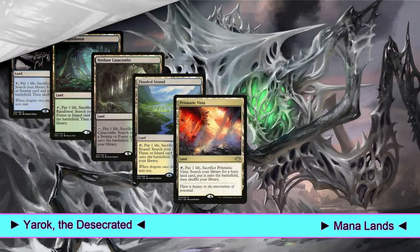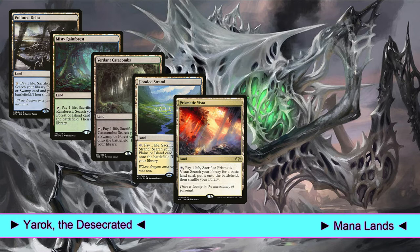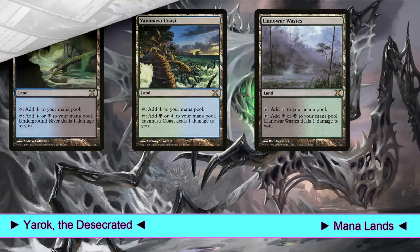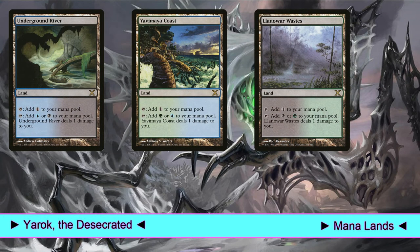We play 5 fetch lands: Polluted Delta, Misty Rainforest, Verdant Catacombs, Flooded Strand, and Prismatic Vista. And we play the 3 shock lands: Watery Grave, Breeding Pool, and Overgrown Tomb. Then we have the 3 pain lands: Underground River, Yavimaya Coast, and Llanowar Wastes.